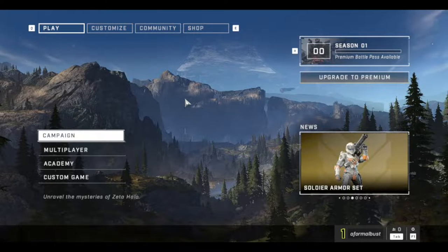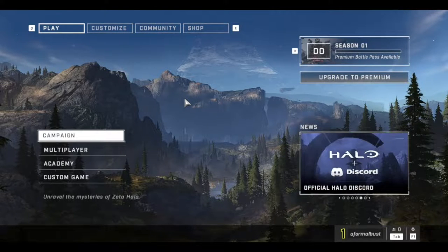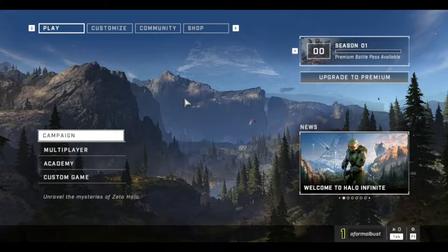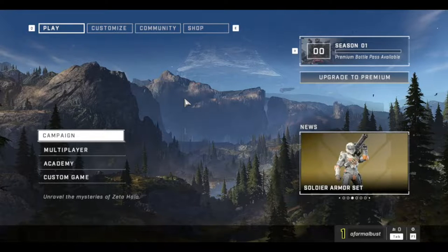That's some thirst-quenching water. Now let's get into Halo Infinite — at least the multiplayer, which came out in November 2021, developed by 343 Industries and published by Xbox Game Studios. Described on Steam as 'the legendary Halo series returns with the most expansive Master Chief campaign yet and a groundbreaking free-to-play multiplayer experience.' The multiplayer is free-to-play. There are microtransactions, which we'll get into later. The campaign is currently $59.99 USD.